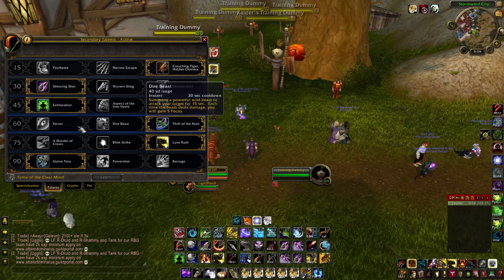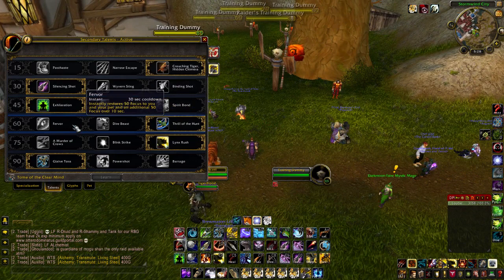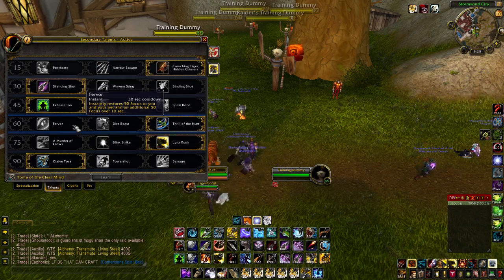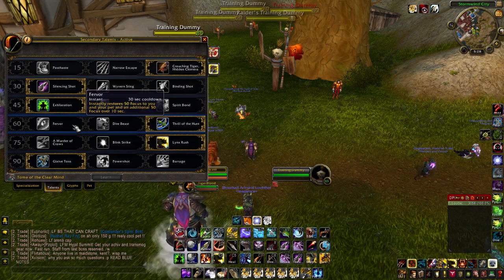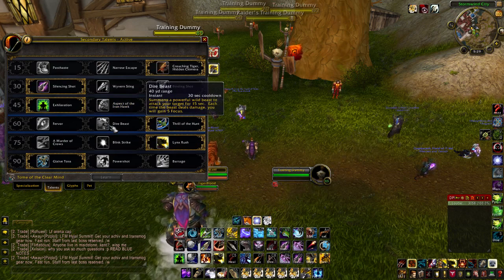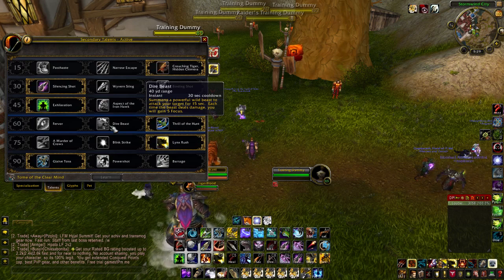At level 60 we have Fervor, which instantly restores 50% focus to you and your pet, and an additional 50% focus over 10 seconds — still pretty nice because it gives us a big boost of focus. Dire Beast I'm a bit disappointed by, because the damage on the beast summoned just doesn't seem to be anywhere close, though you do gain 5 focus each time the beast deals damage. The talent I've taken here is Thrill of the Hunt.